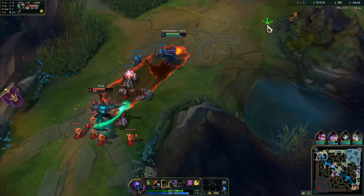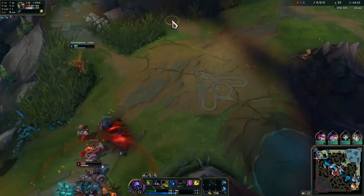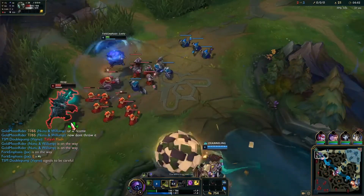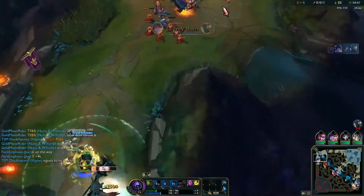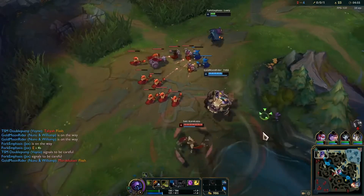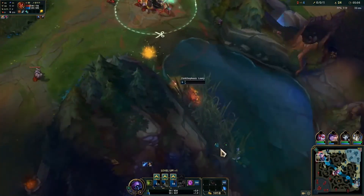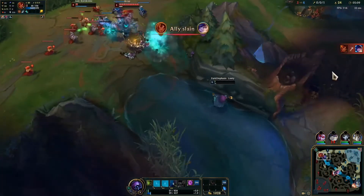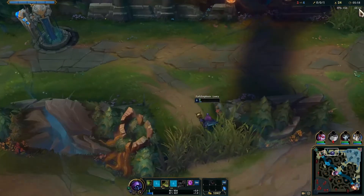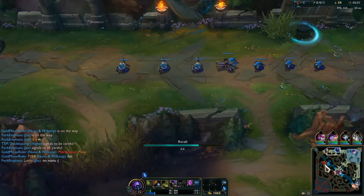The wave is pushing to us right now. He procced his Conqueror there. We got the Flash out of him — nice. That's unfortunate. Just had no mana left. Time to get out. Let's hope she's not there — nope, she's on that side.